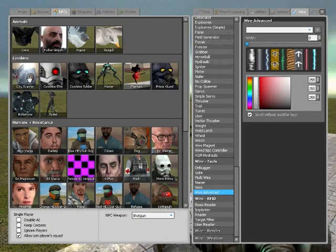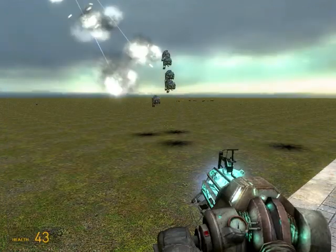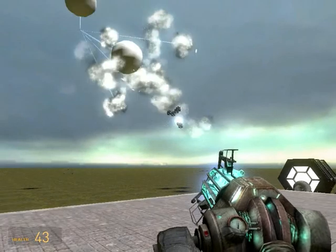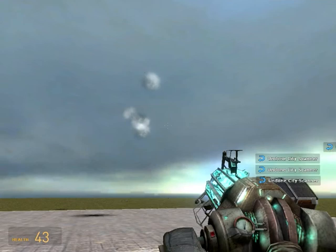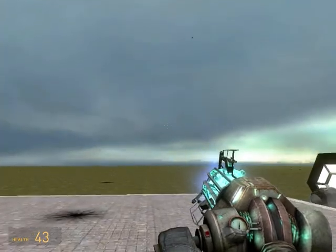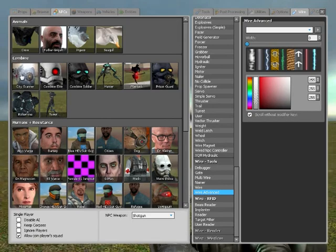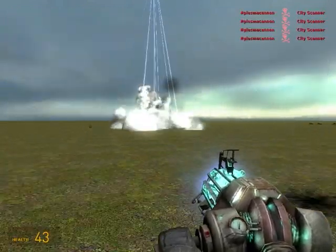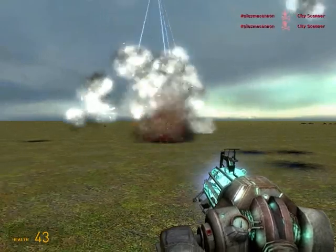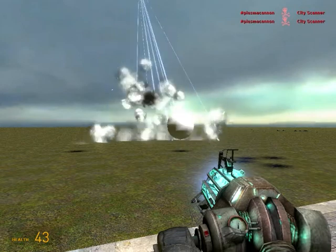I will show you the AC-130 hitting the aerial targets. As you can see, there is a maximum range, so I'll place them closer. It's pretty much effective, isn't it?